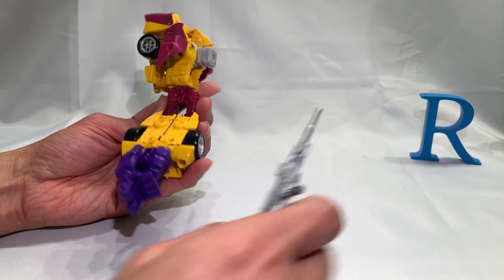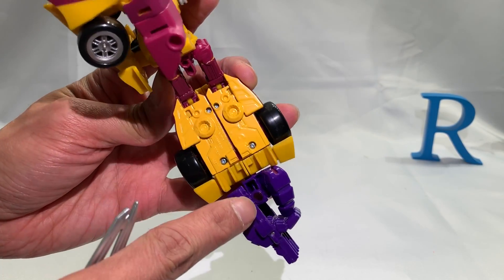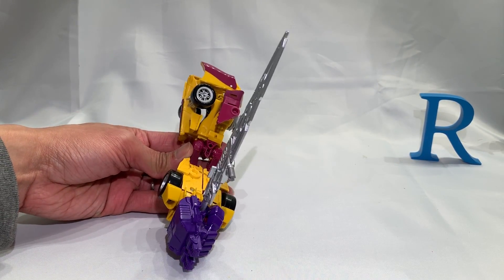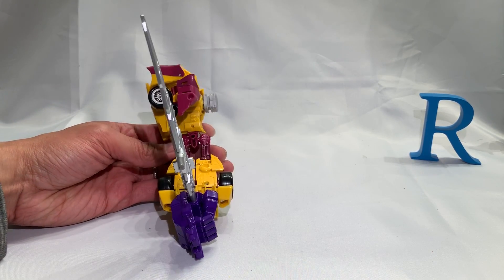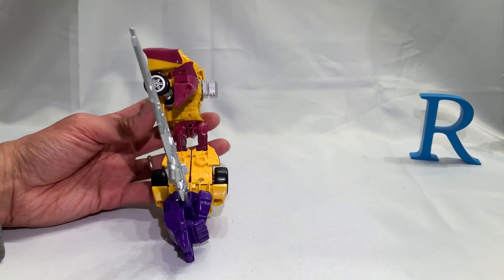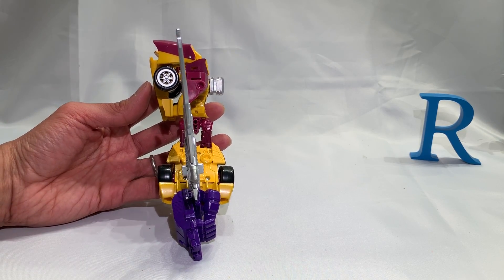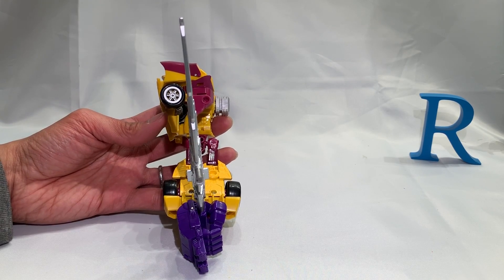Conveniently there's a five-millimeter port right there — just attach the Menasor sword there, and that's about it. This has been Garage Sale Transforms Toy Finder, or GSTF2, Garage Sale Toy Find season 5 episode 23, where we looked at Transformers Generations Combiner Wars deluxe class Stunticon Drag Strip. I can't wait to form Menasor again!